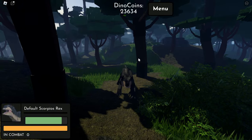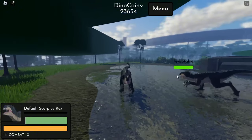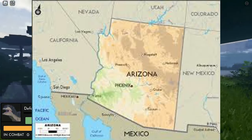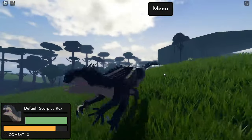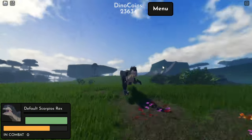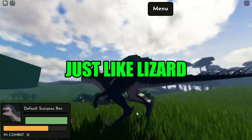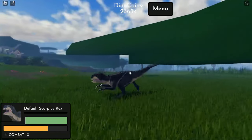The Dilophosaurus is a genus of theropod that roamed in the state of Arizona from around 180 to 200 million years ago. A theropod is a dinosaur that is beast-footed — walking on two legs with small arms, just like the Scorpius Rex, T-Rex, Giganotosaurus, and Velociraptor.